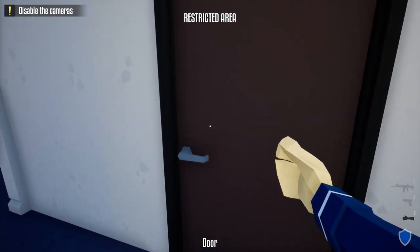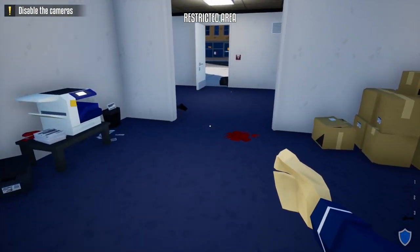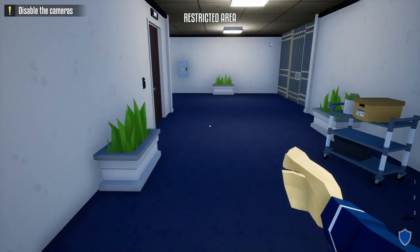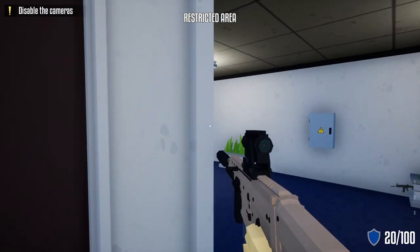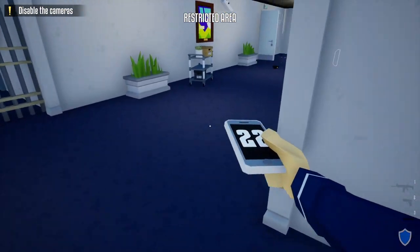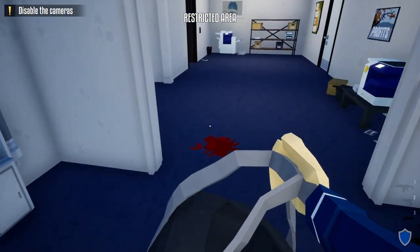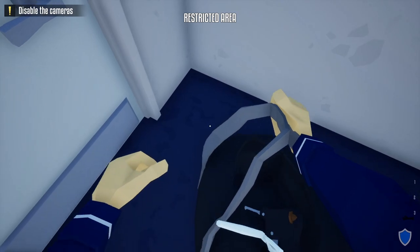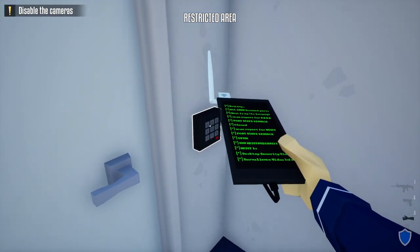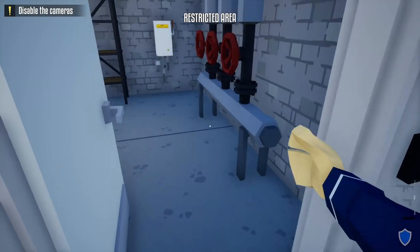Go into this office and zip tie both civilians inside. Head down the hallway, take out the next guard with your suppressed weapon, grab his phone, and do the check-in. Then grab your duffel bag and head over to the utility room door.